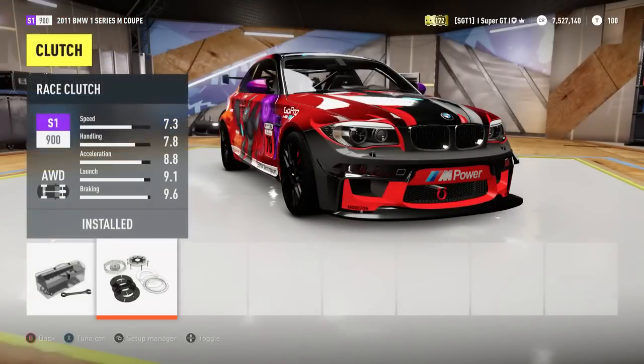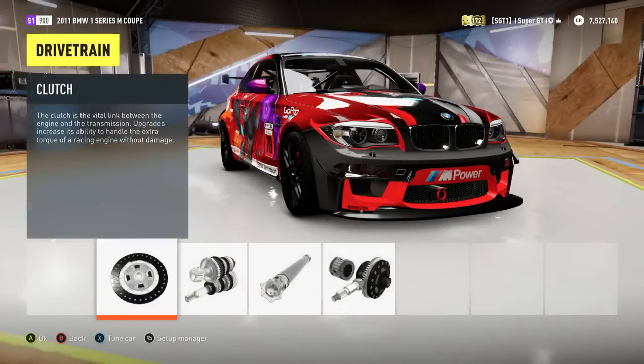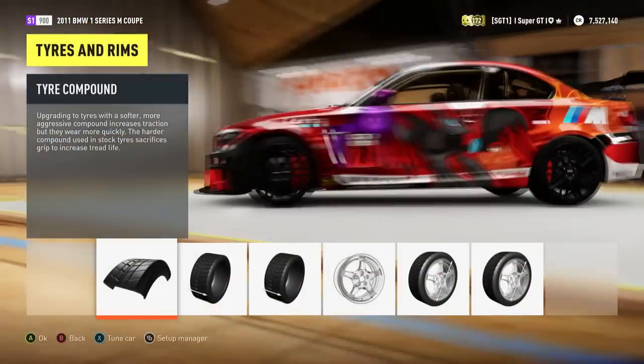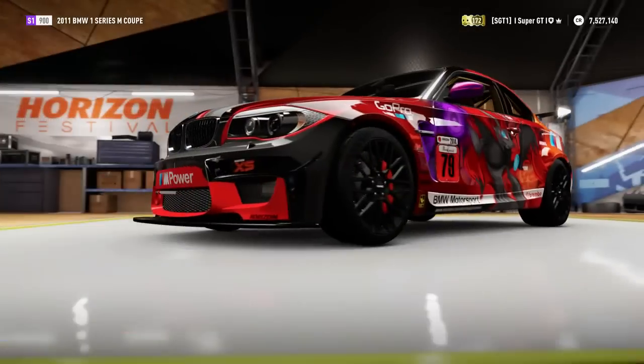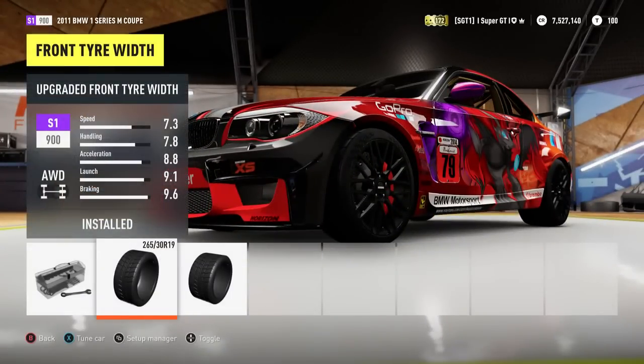Go to drivetrain. Clutch, you can put in a race one — but that's about it for drivetrain. Tyres and rims — tyre compound. Race tyre compound, that is so important. That is one of the most important upgrades you will put on any race car. If you can't transmit all that power into the ground, you're not going to have a good race car. So put in those race tyres. Front tyre width, I put on the 265.